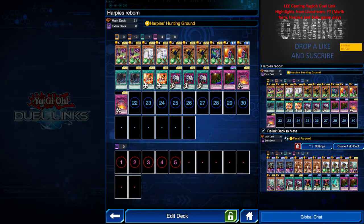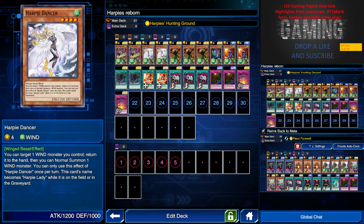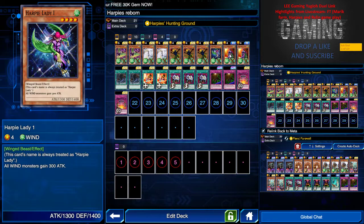This is the Harpy's Reborn deck that I use. I have two Swift Birdman Joe because it's a level six monster, so against a lava deck I can easily tribute one to remove lava away. Its effect is pretty good because it returns all spell and trap cards on the field to the owner's hand — pretty much a counter card for burn decks. I only have two Harpy Dancer and didn't try to open more, so just make do with it. If you have three, maybe replace one Birdman with Harpy Dancer. Three Bird Face just to meet up more Harpy Lady, and just treat one Harpy Lady 1 and two Cyber Harpy Lady.